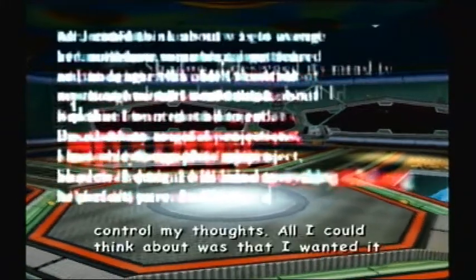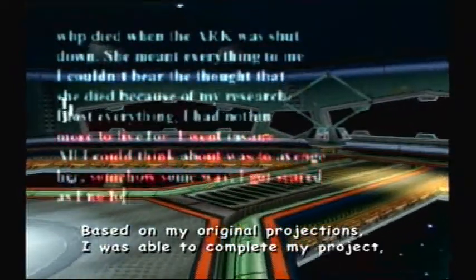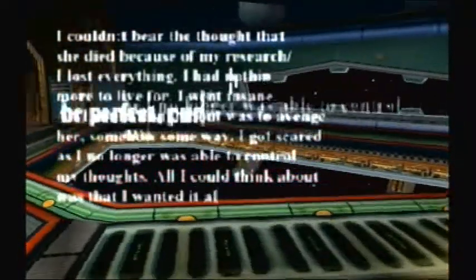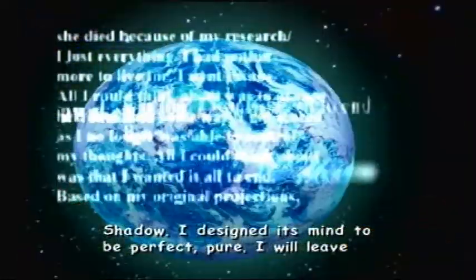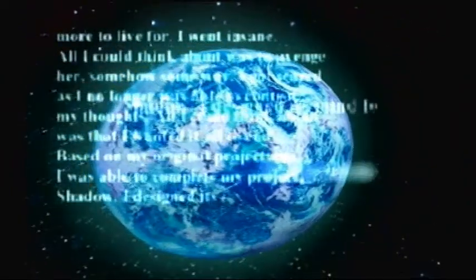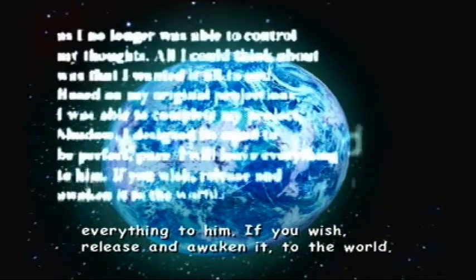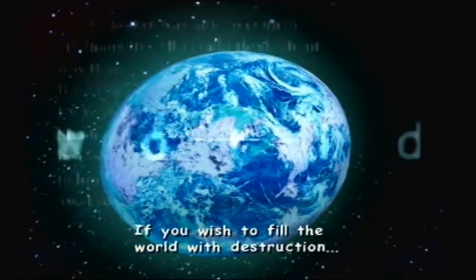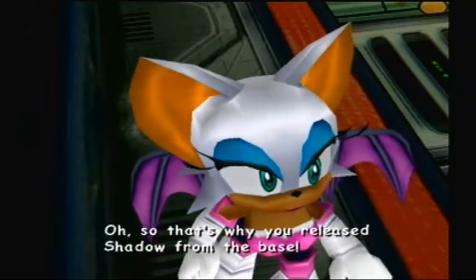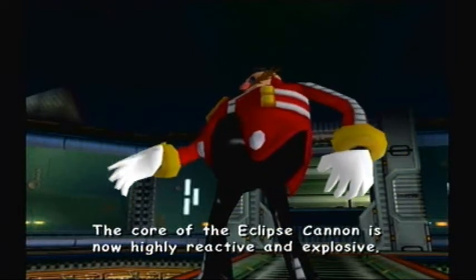I lost everything. I went insane. All I could think about was to avenge her somehow, some way. As I was able to control my thoughts, all I could think about was that I wanted it all. Based on my original projections I was able to complete my project — Shadow. I designed its mind to be perfect, pure. I will leave everything to him. If you wish, release and awaken it.